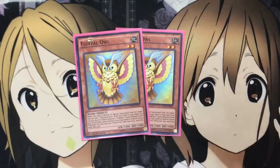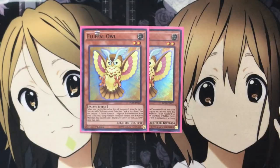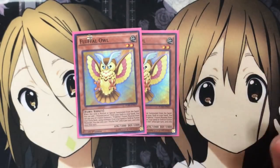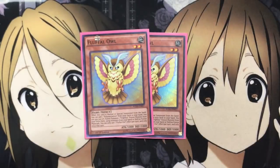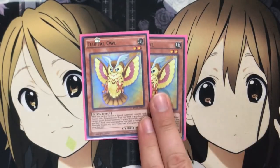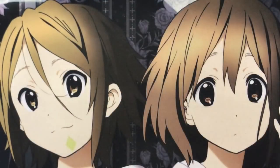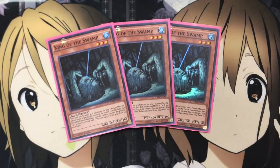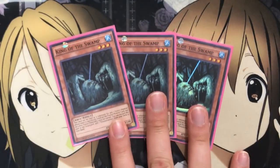Also, 2 Fluffal Owl. I like 2 in the deck just in case you can't grab it fast enough, though you do have options to search for it as well. So if you wanted to keep 3 Penguin and bump Owl down to 1, it's still a fusion option — when it's normal or special summoned, you can add Polymerization to your hand, and then reuse it with cards like Fluffal Bear. The 500 ATK fusion summon effect from the field also comes in handy. And for faster search, 3 King of the Swamps, searching out Polymerization since I don't run Fusion Sage. This card is much better since it also can substitute for one of the specific named fusions in the deck.